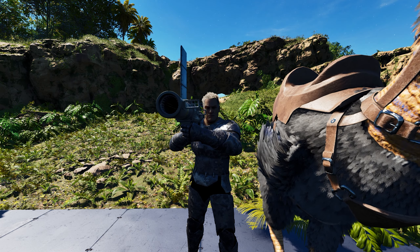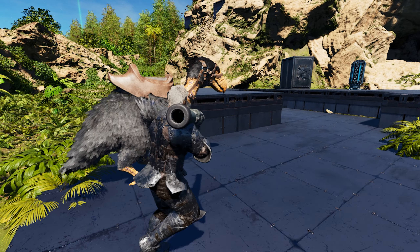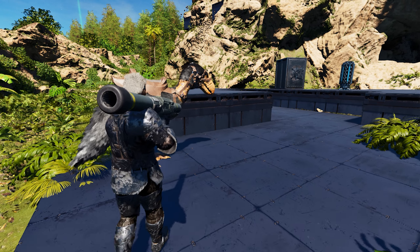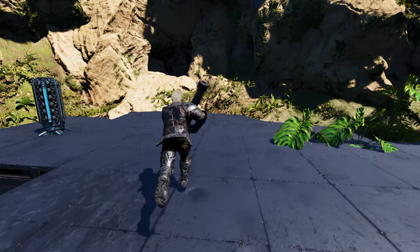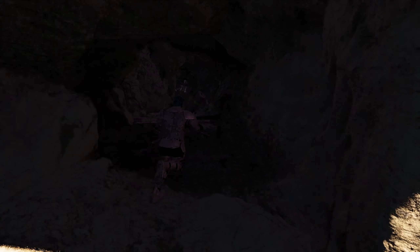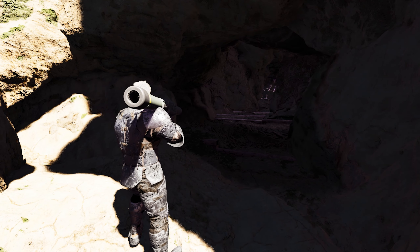Today we're going to be going over Terrorbird Rushing and Speed Hacking and how to prevent them. Basically what we're going to show you is how to prevent Terrorbird Rushing, and by preventing Terrorbird Rushing you can also prevent Speed Hacking in the same ways. We're going to use the Pack Cave rushing as our example because this is the most likely place the enemies are going to need to use Terrorbird Rushing, but of course it'll work in other caves.